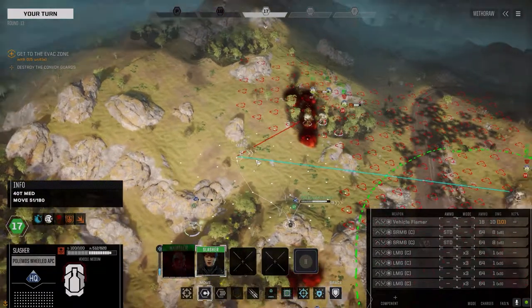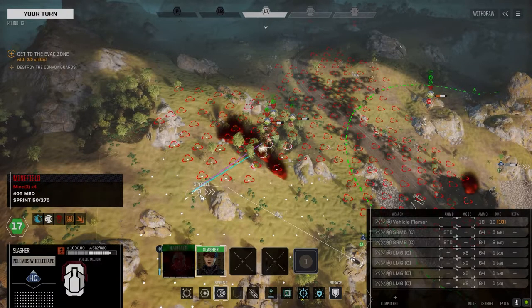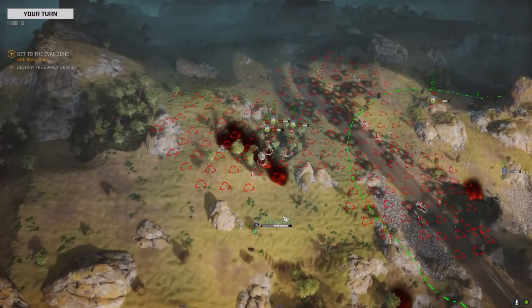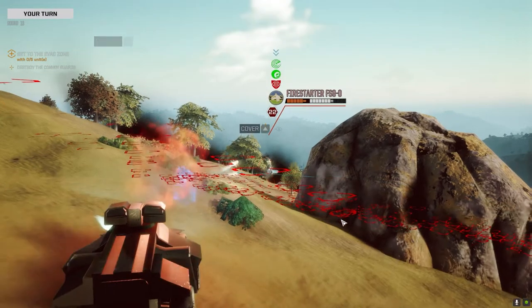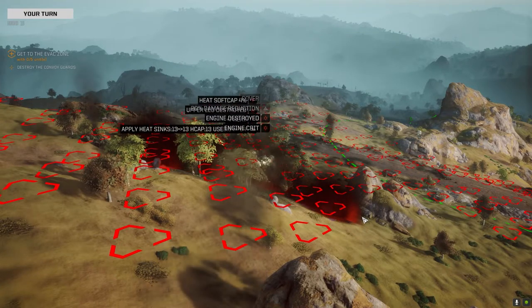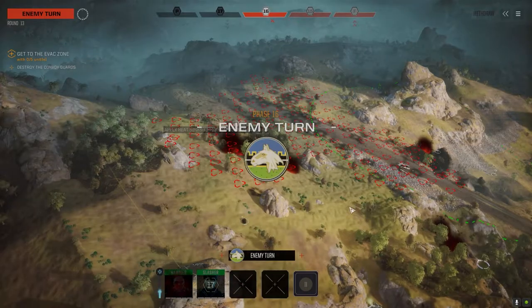Slasher — can I get a side shot on one of these guys? Going through the minefield there. That's actually pretty good. It's not a perfect line for attack, but we do have a shot at the side, so we'll take it. There he goes — engine crit, that's all I needed. That's a kill. Leg gone.